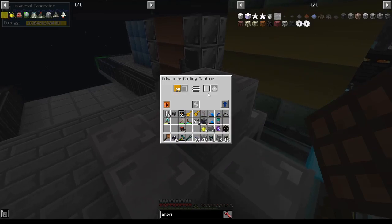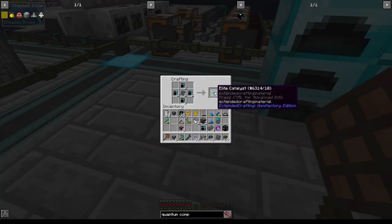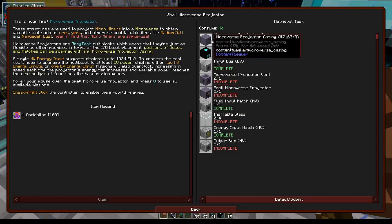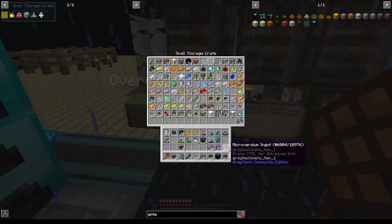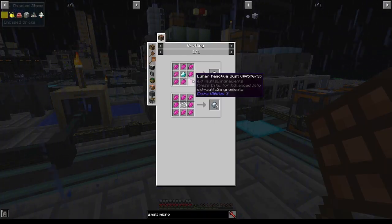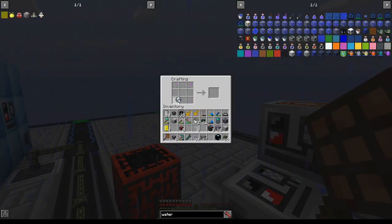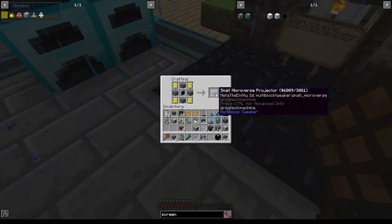Luminescence! Let's cut a block of Ender Pearl into 9 Ender Pearl Plates, 9 Elite Components, 2 Elite Catalysts, and a Quantum Compressor. To make the Microverse Projector, we'll need about 21 Microverse Projector Casings, which is going to be about 84 Microverse Ingots. With a steel rotor, iron bars, and electromotors I can get a Microverse Projector Vent. To make 4 ineffable glass I need Moonstone, which requires Lunar Reactive Dust from Lapis and a Resonator. One Moonstone, ineffable glass, an HV output bus, and one small Microverse Projector!